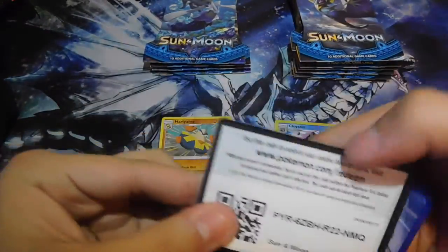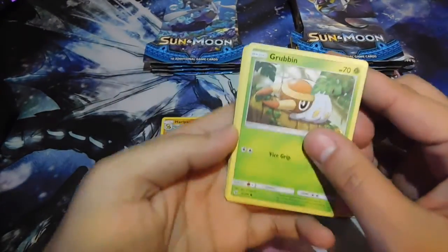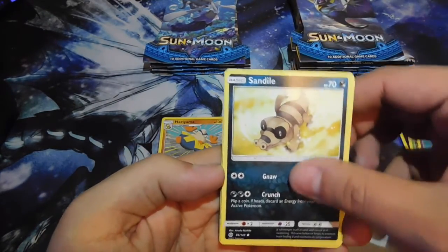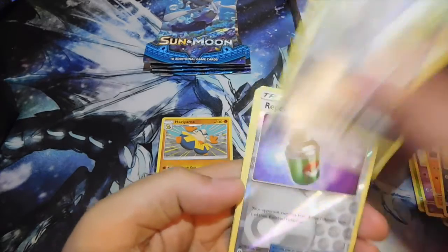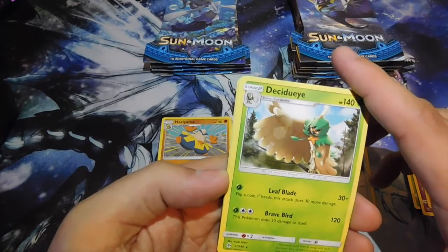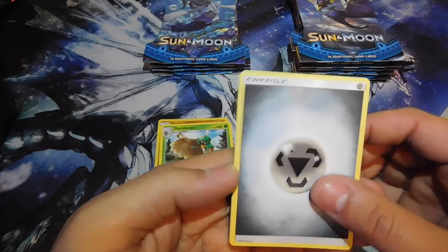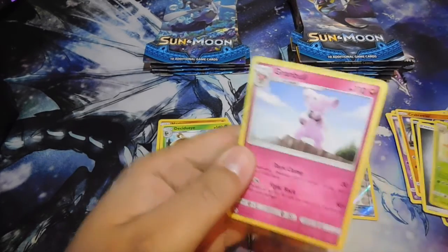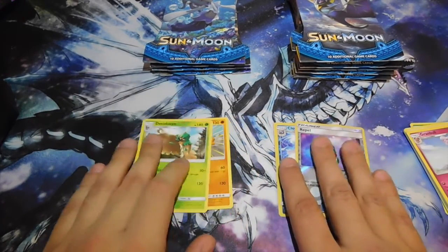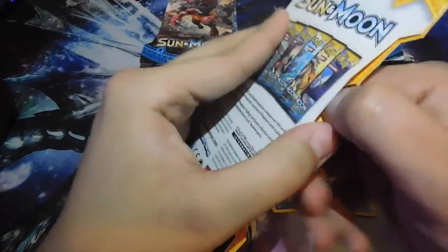There's the code if anybody wants it — just pause the video. From pack two we got Grubbin, Drowzee, Crabrawler, Sandile, Meowth, a Reverse Holo Repel, Decidueye as our rare, Dartrix, Pokeball, and Granbull. Hopefully we can get some GX cards — I don't think there are any EX's in this set so hopefully GX's.